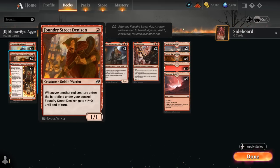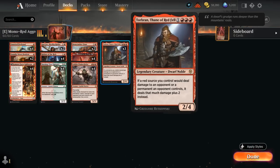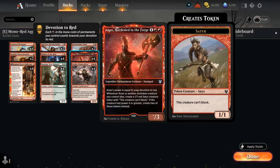We also have Kari Zev making Ragavan, which will pump up the Denizen — so just another often two-powered creature that can get in some early damage. Fanatical Firebrand gives us a bit of removal as it can tap and sacrifice to deal one damage to any target, and can also maybe finish off an opponent — especially with a Torbran in play, at which point it deals three damage instead. If we sacrifice it with an Anax in play, it can also leave behind a Satyr token, so there's quite a bit of synergy with it.